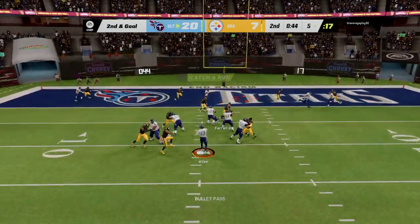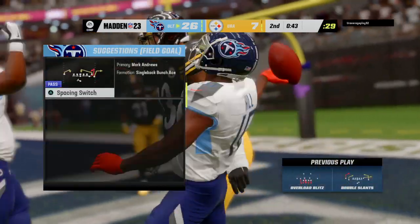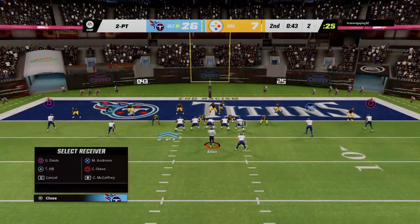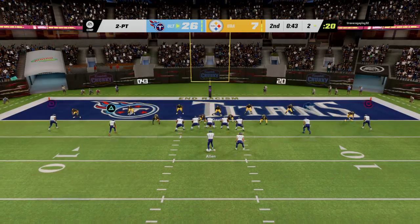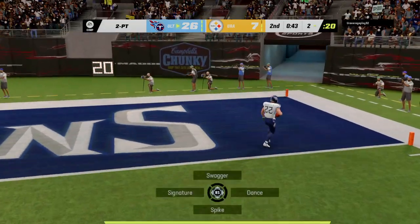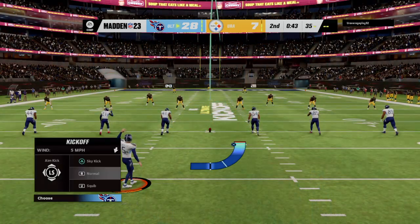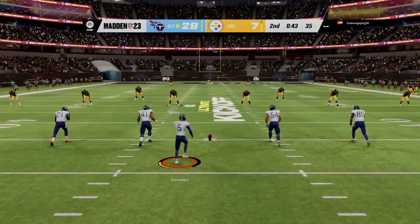Here's Allen to throw it — and it's caught in the end zone. Touchdown Tennessee! Tyreek Hill — two catches, two touchdowns so far. The Titans will extend their lead in the final minute of the half. Allen throws for the two-point conversion and he will get into the end zone to extend the lead by two more. They go with a pass on the two-point try and are able to convert it.